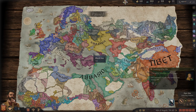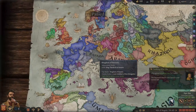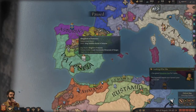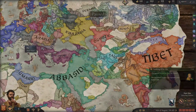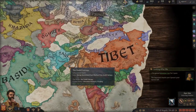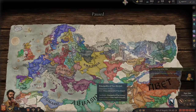Well, it's about 795 — we've played about 30 years. Europe looks a mess, which is pretty standard for 769's start in CK2. I noticed Asturias actually survived here, which is something that almost never happened in CK2. Let's jump into a bit of a time lapse to see what happens to the world when I let it run for a few hundred years.